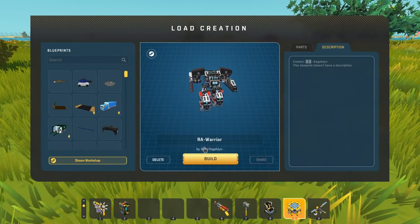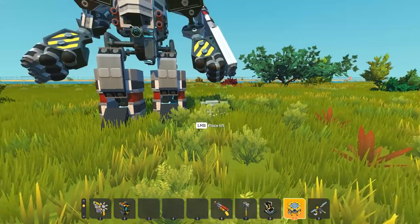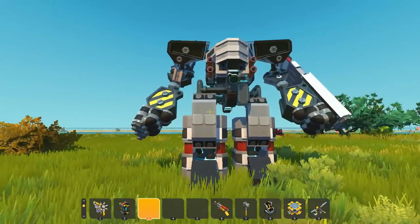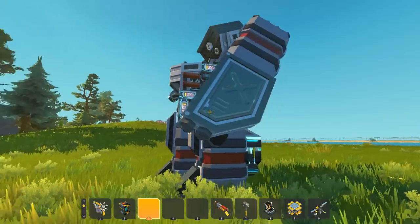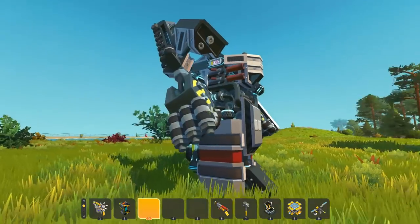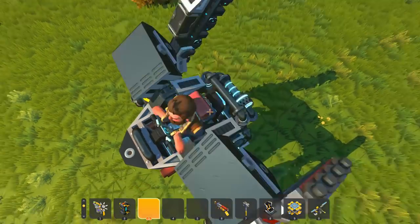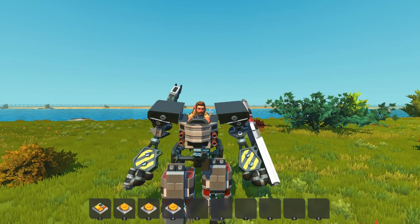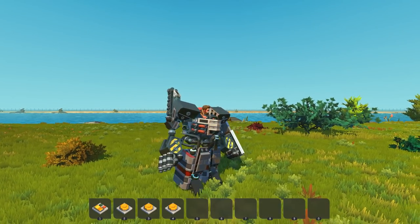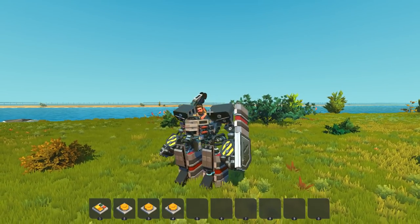First up we're checking out the RA Warrior, created by Kajikyo. This looks like some type of battle mech build — it's looking really cool. I think it's all vanilla as well. The armor plating uses all of the different parts. It's a cool looking mech, and it seems like we're the head of this mech, so it's almost more like an armored suit.